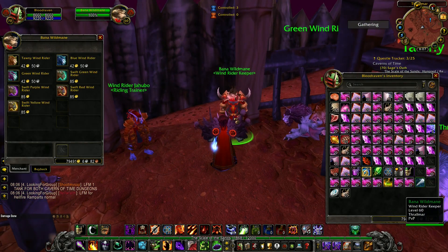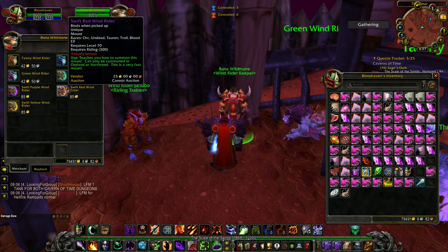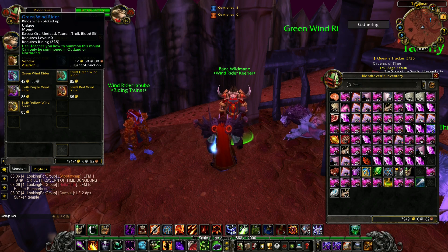Here you can also buy mounts — there are 3 slow mounts and 4 faster mounts, so 7 easy mounts to add to your mount collection.